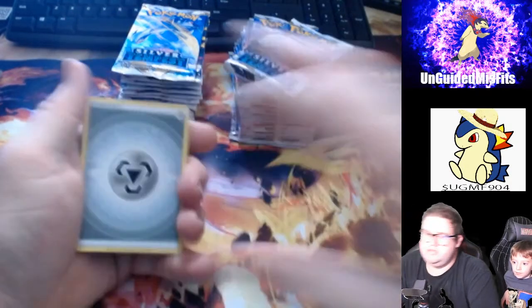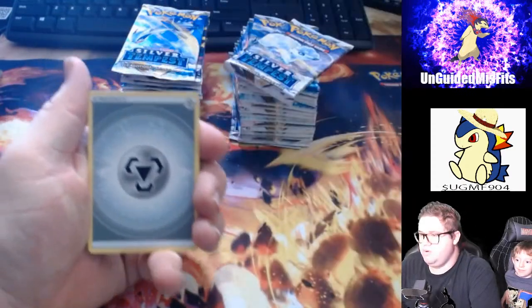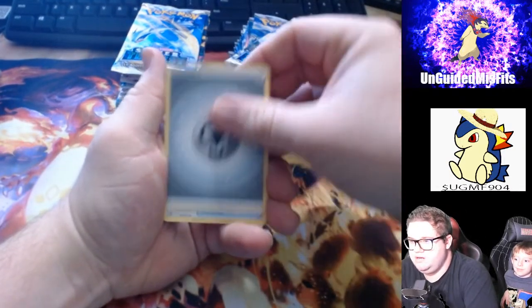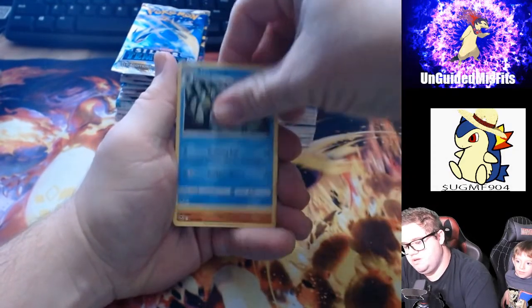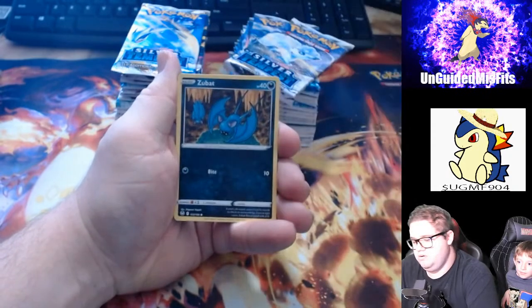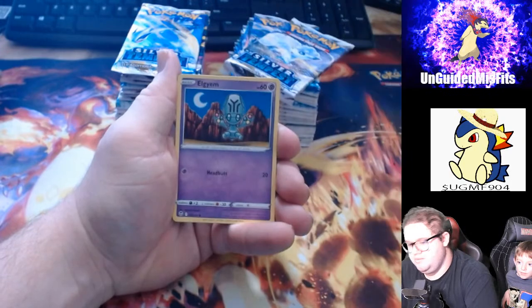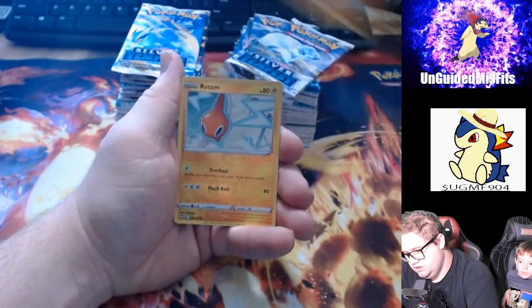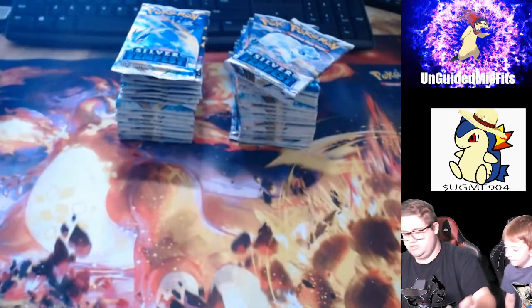My son is getting ready to turn seven, and he's starting to become big into Pokemon — playing Pokemon Violet currently. We play Pokemon Let's Go together. He's been playing Sword and Shield, Diamond and Pearl — well, at least the remakes. Trying to get him into some of the older stuff. We got a reverse holo and a holographic Rapidash.